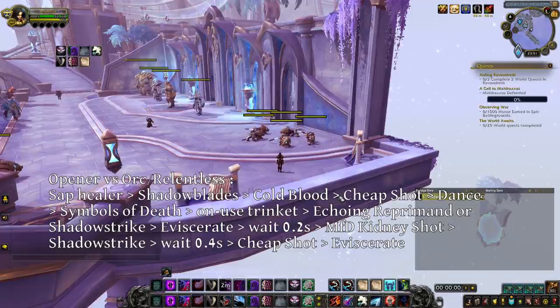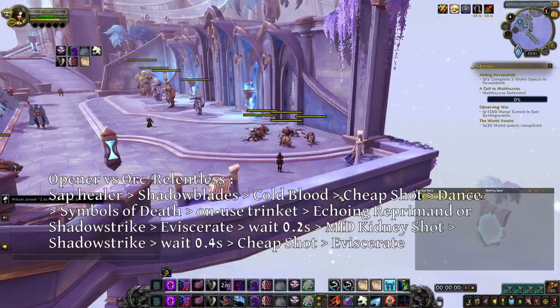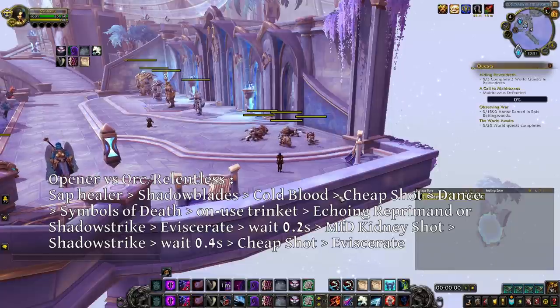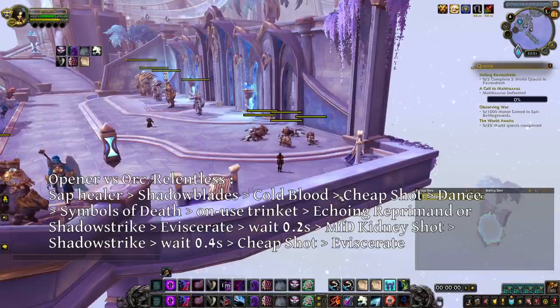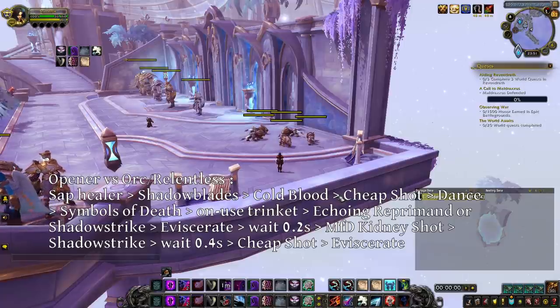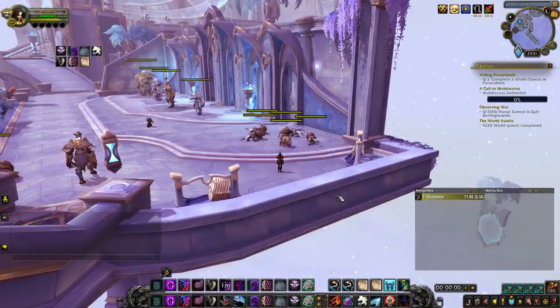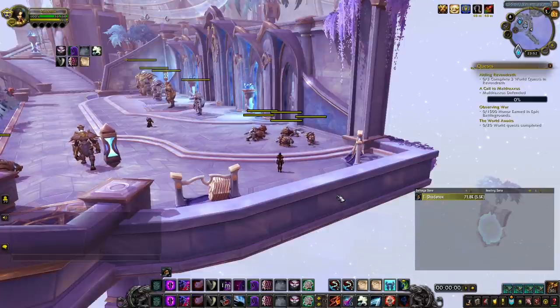For example, with Shadow Blades on an orc or a Relentless target, you'd want to use Shadow Blades, Cold Blood, Cheap Shot, Shadow Dance, Symbols of Death, on your target hit — Echoing Reprimand or Shadow Strike if you are Nightfae — Eviscerate, wait 0.2 seconds for the Cheap Shot to be over and then Marked for Death, Kidney Shot, Shadow Strike, wait 1.4 seconds for the Kidney Shot to be over, then Cheap Shot, Eviscerate. There will be other versions of that opener too if you don't have Shadow Blades or Marked for Death. Because there are so many ways to open as sub or burst your target depending on the situation, you want to think of your rotation as a priority system instead of an actual rotation.